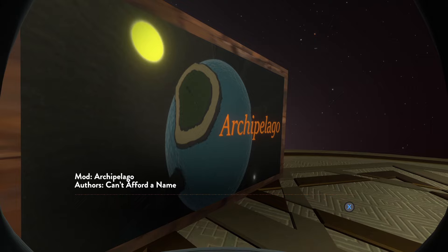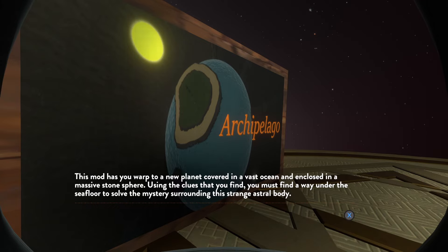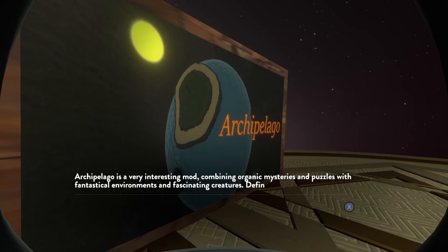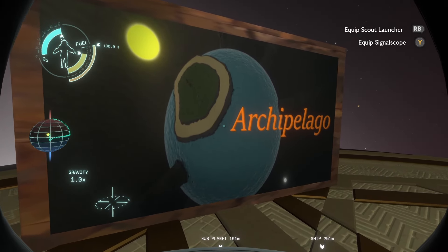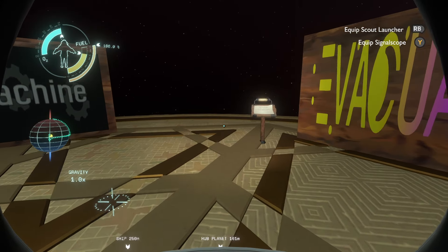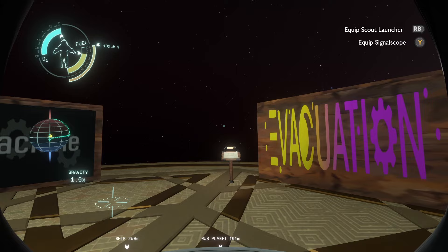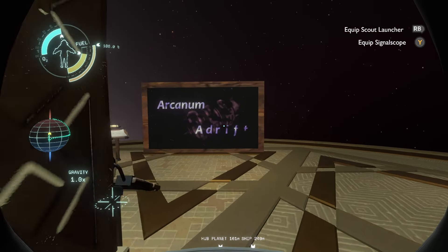Next up, we have Archipelago by Can't Afford a Name — so of course it got second place. This mod has you warp to a new planet covered in a vast ocean and enclosed in a massive stone sphere. Using the clues that you find, you must find a way under the seafloor to solve the mystery surrounding this strange astral body. Archipelago is a very interesting mod, combining organic mysteries and puzzles with fantastical environments and fascinating creatures. Definitely play this gem if you haven't already. Can't Afford a Name always breaks out the 3D modeling software and makes a detailed environment, with lots of caves — which was really a staple of Outer Wilds.